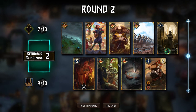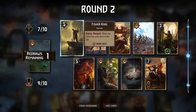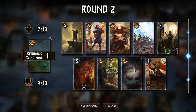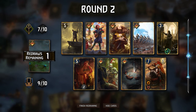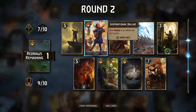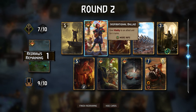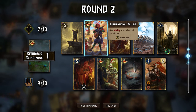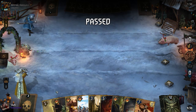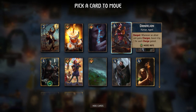We're going with Amphibious Assault on the past round. We don't need Crow's Eye. Fisher King — oh. Fisher King seems like something we can just play. I kind of want to cycle through Inspirational Ballad. It's going to be great for us. There we go — that's why I like Fisher King. So we need Dandelion.